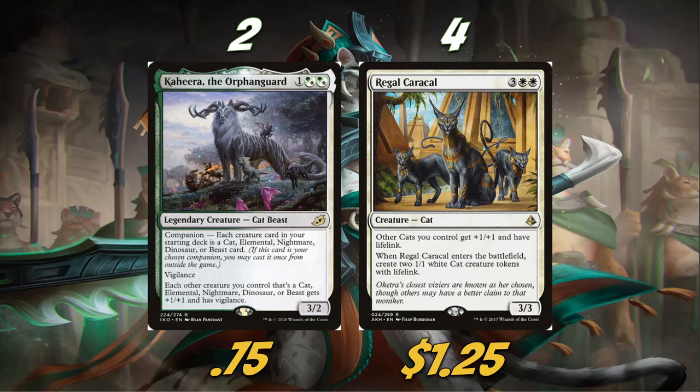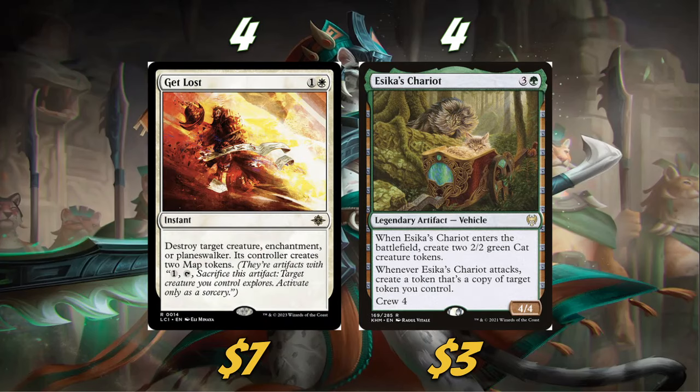The last thing before we talk about lands: we're playing four Get Lost as our main source of removal. We're also playing four Aetherspark's Chariot. It itself is not a cat, but it makes two cats when it enters, which is a really good effect. When it attacks, create a token that's a copy of target token you control — technically any token, with Crew 4. Aetherspark's Chariot is really good: comes with two cats, is a body we can crew and attack, so that's why we're playing four copies.